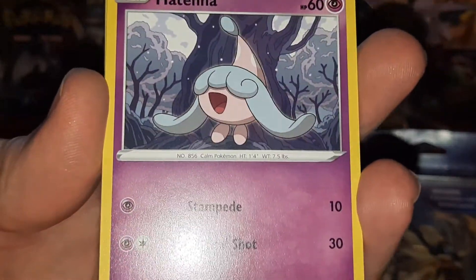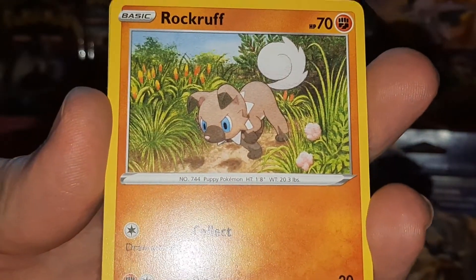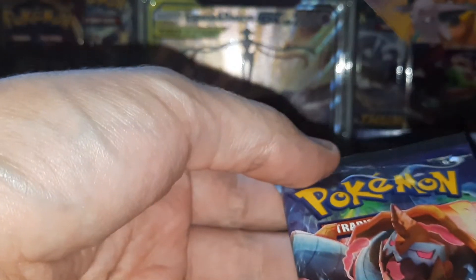I feel like this could be reminiscent of that. Kakuna, Rockruff, Vulpix, Sonya, and a Professor's Research. These are rough. I'm going to keep the Dreadnought closed for now.